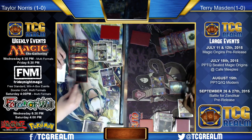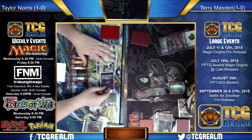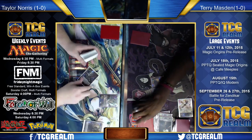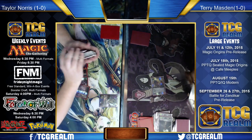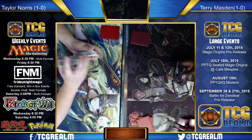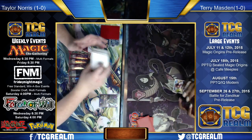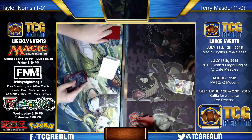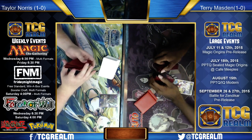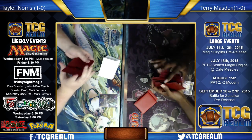I saw you playing last night on Magic Online. Those Rift Bolts have got to go — they are horrendous. I don't understand why you're only playing three Kird Apes. I only had three on the account and refused to buy one — same reason there's no Scalding Tarn in the deck. I thought I had four Kird Apes because I played a Kird Apes Standard deck during original Ravnica, and there were definitely four in that deck, but there's only three on my account.